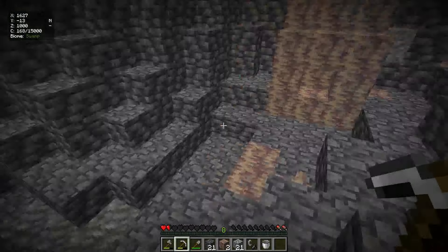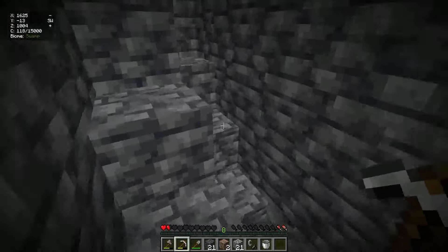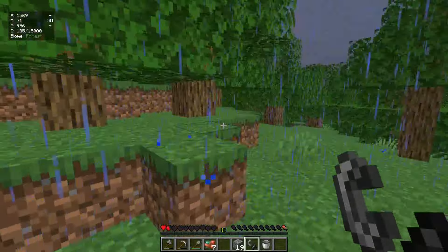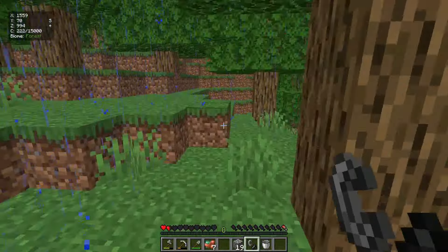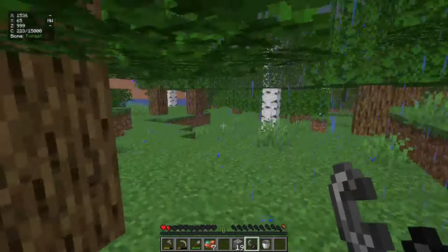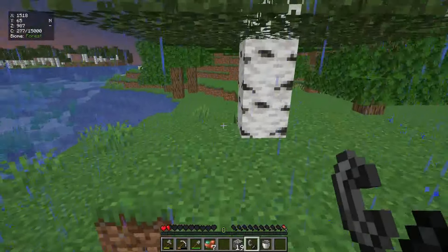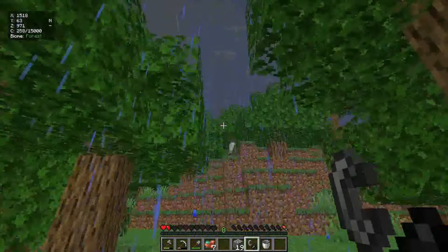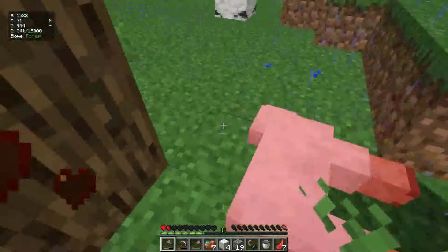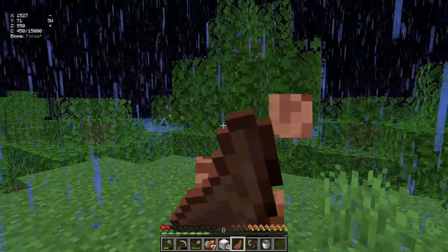That's it, I'm done. Look at my condition right now - one and a half hearts and two shanks. I'm just gonna get the heck out of here. We are back up on the surface. Is there any cow, sheep, or pigs nearby? Because I need food. This is looking really bad - one shot from a skeleton or any zombie and I am dead. There's sheep right there. Come on, don't run away from me, I need your food. I had one shank left - let's start smelting all the things we have.